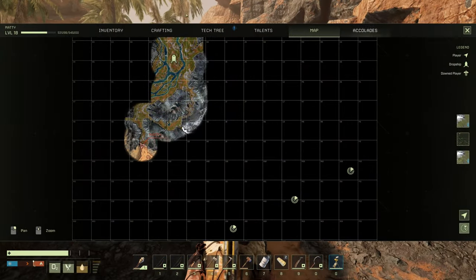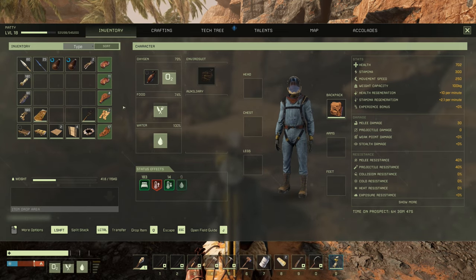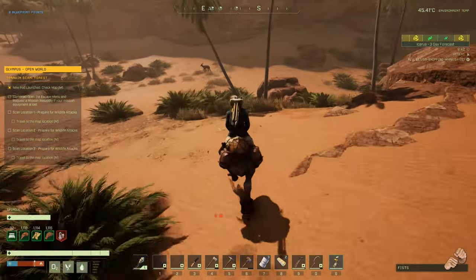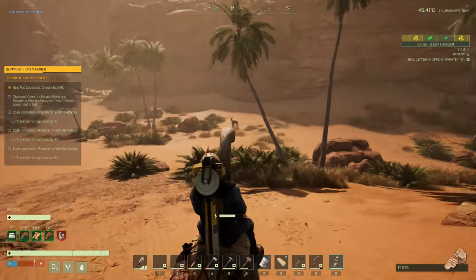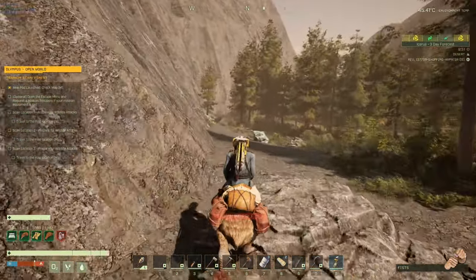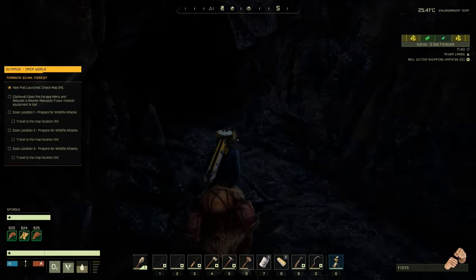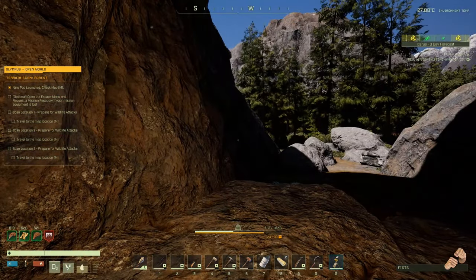Heading across the desert I realized I hadn't approached this quite right — I probably need a stone base. I had a little wooden base I was going to plonk down, but I decided to do a little recce. I concluded I needed to head back, get stone materials, then travel and set up a stone base down in the grasslands where the scanning missions were. Fortunately on the way back I found myself a cave.